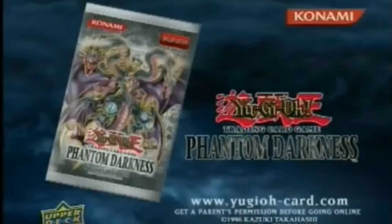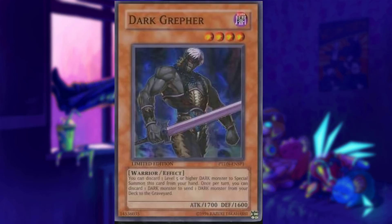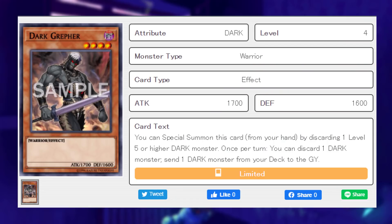Now let's talk about Phantom Darkness, because the cards here are quite strong. First up, the sneak peek promo was Dark Grepher, which I don't think needs much introduction. This card was bonkers at the time because of its interactions with cards like Destiny Hero Malicious, and is currently even limited on the Forbidden & Limited list. The crazy thing is that I don't think this is even the best sneak peek promo, which says a lot about the following ones. A lot of the other exclusives in here are just as good as Grepher.